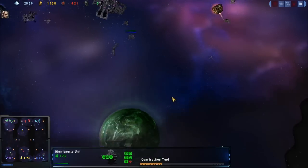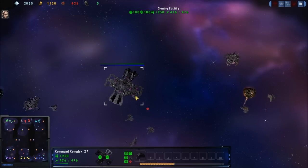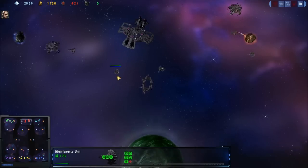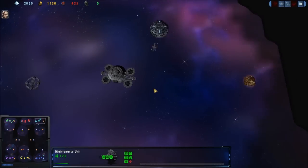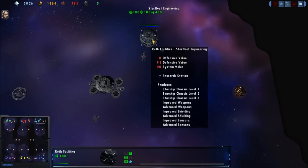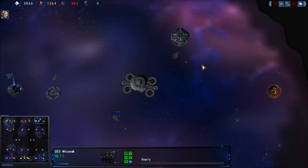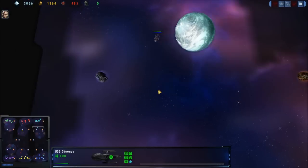Over here the Dominion are putting out their first construction yard. Almost expecting a double construction yard build here, just for the fun of it. Over here the feds are putting down their bread and butter: the Starfleet Engineering, followed by the station, followed by another mining station. Very standard, very standard fed build.